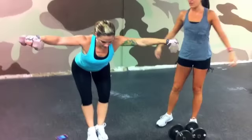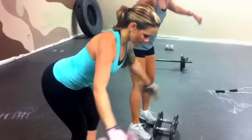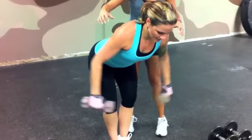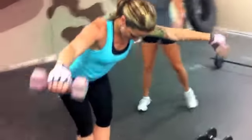Now for the rear delt fly, you just bend over, keep your arms straight, and if you bring them out a little bit to the front, you'll make sure that your arms stay straight. Now show me the wrong way to do it — show me those chicken wings. That's not what we want. Perfect. Now you guys have the idea.